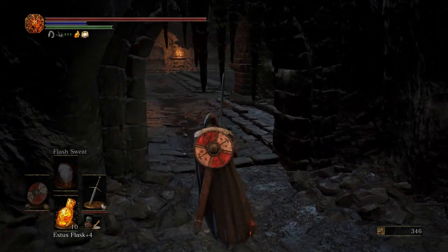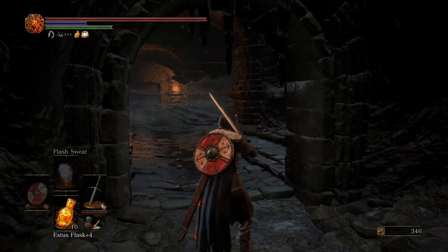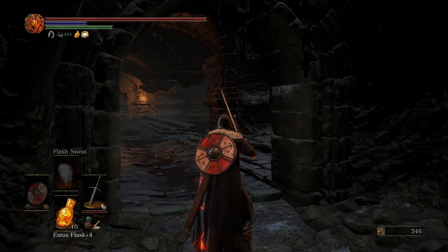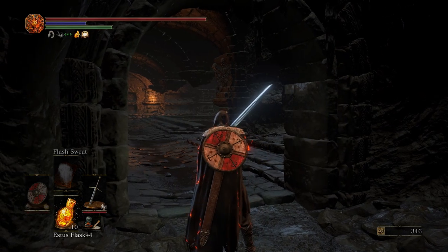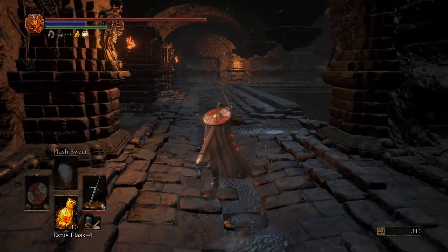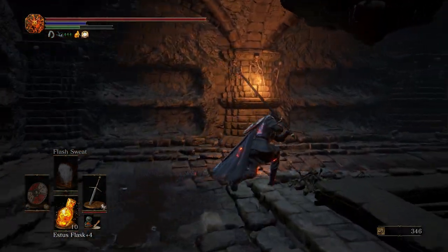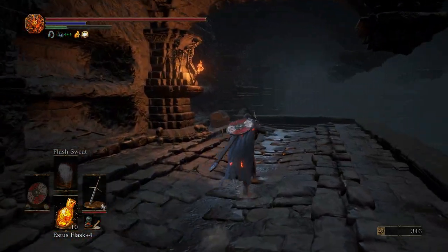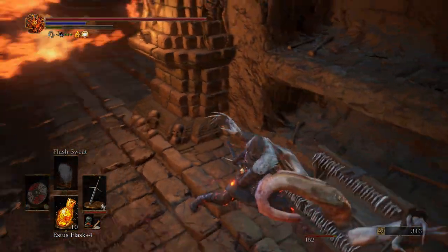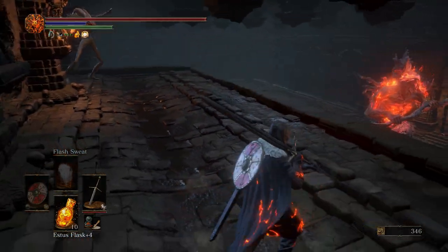Now, real quick — we're going to have a Demon down there to our right. And then off across the way, we're going to have a Mimic. We're going to use the Mimic to fight the Demon. So we're just going to run straight over here and hit the Mimic. Make sure you roll out of the flame there.